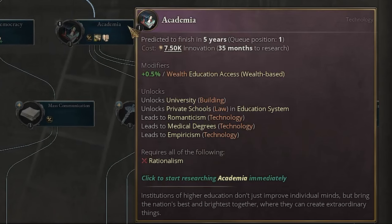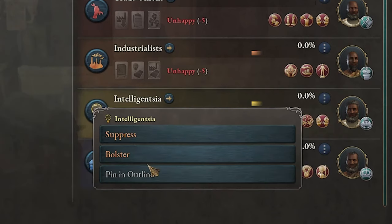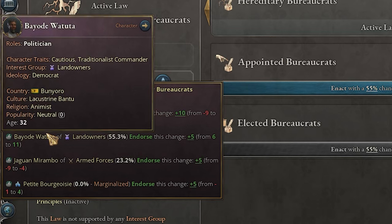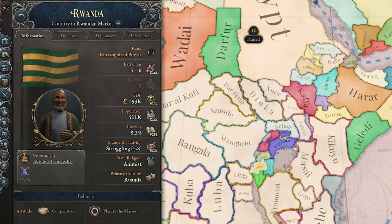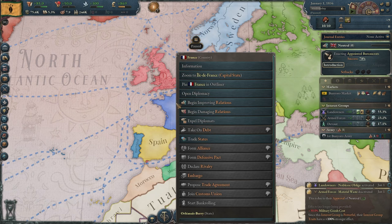For now I think I'll go for Academia, just so we can build more universities and get the intelligentsia really powerful. Let's also bolster them, get some appointed bureaucrats since the leader of the landowners is a democrat. Let's get a couple degrees, a lot of taxes. I also want to conquer the other countries in the region, but they are really powerful, so of course we'll have to build up a bigger army. Let's also make sure we improve relations with Britain and France.